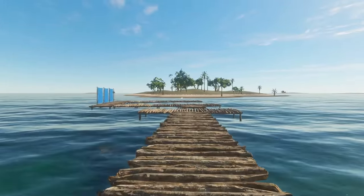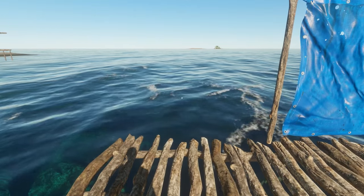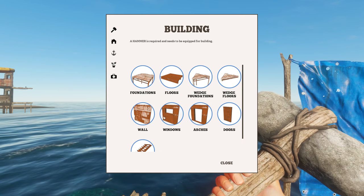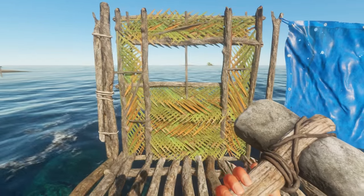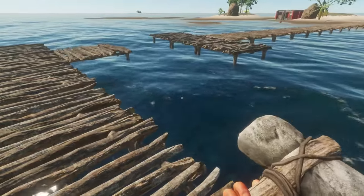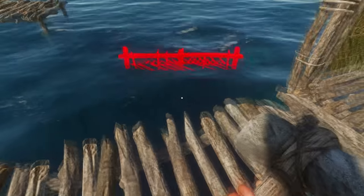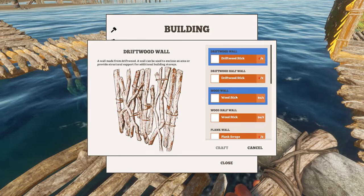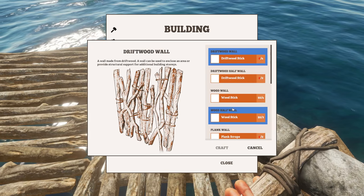We're gonna stay away from this guy and do something a little bit different. I plan on working on this out here. Let me get my hammer — I keep forgetting. Let's do some window walls right there, and do more full walls. Wood stick craft, craft. I want to also do a half wall — craft right here. We're gonna build an actual boathouse I guess is what you would call it.